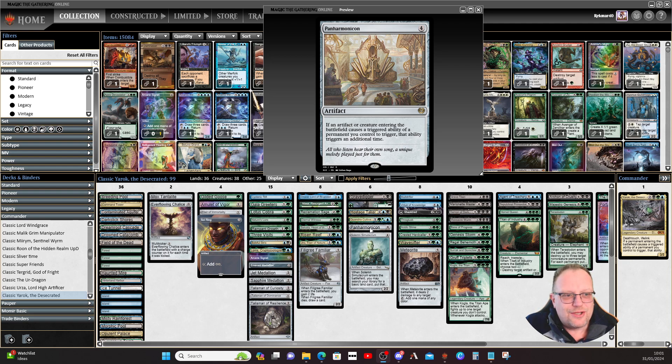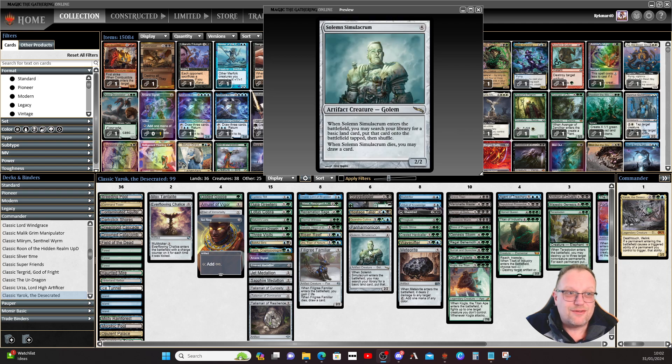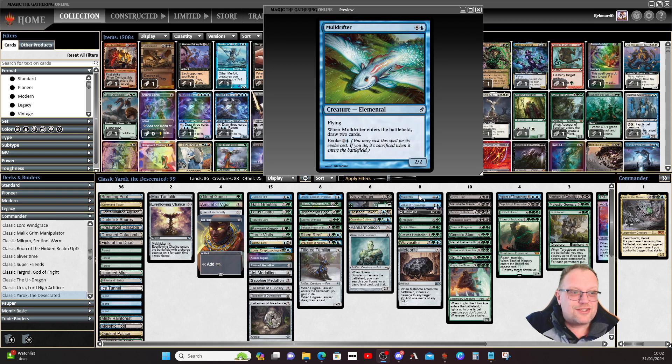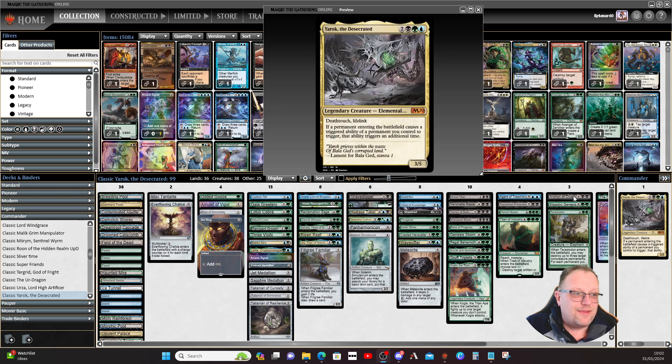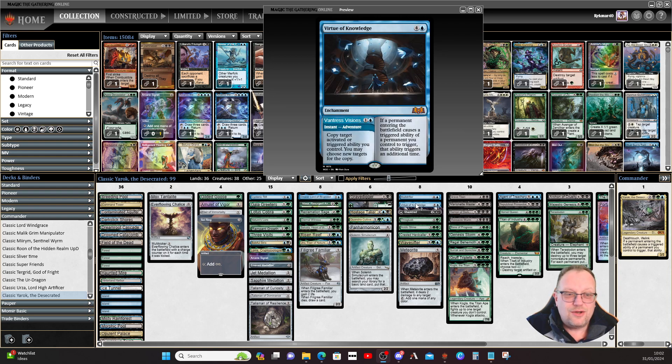What can you say about Panharmonicon? Creatures entering trigger again, so you get three triggers off creatures. Artifacts trigger twice. Another argument to have even more basics in the deck, because obviously the next card is Solemn Simulacrum — gotta have Sad Robot in the deck for the triggers. Mulldrifter: traditional elemental, goes and gets your card draw; evoke it or cast it for five. Virtue of Knowledge — if a permanent entering the battlefield causes a trigger of a permanent you control to trigger, it triggers an additional time. So yeah, Yarrick without the creature side of it.